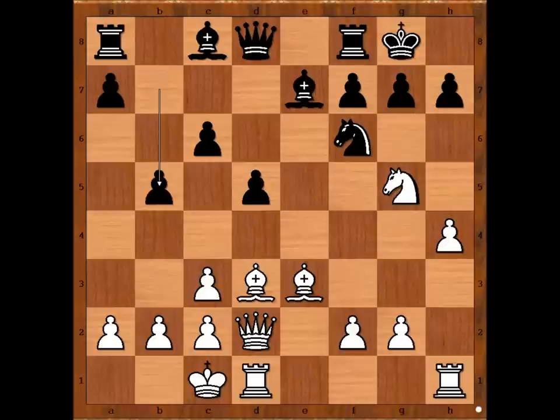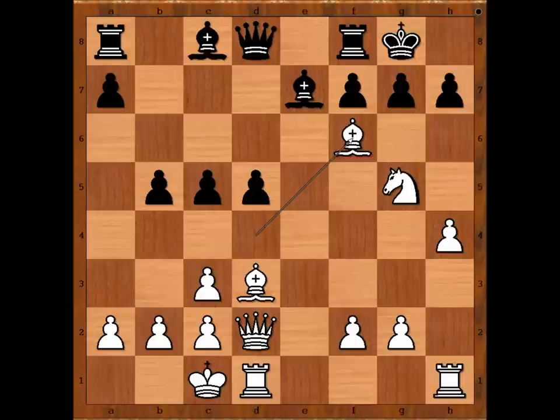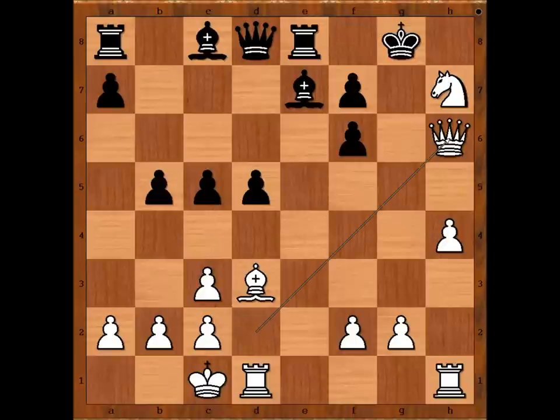B5, Bishop to D4, threatening Bishop takes Knight. So there is no time for C5, because then Bishop takes on F6. Pawn takes Bishop, Knight takes on H7 attacking the rook. If Rook goes to E8, Queen to H6 — and there is writing on the wall for the Black King.